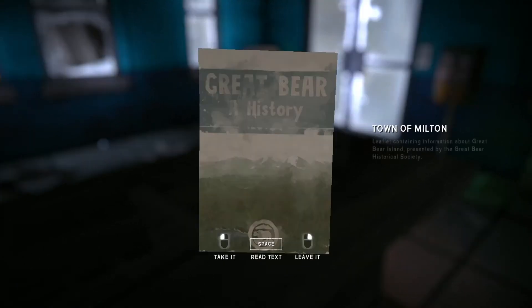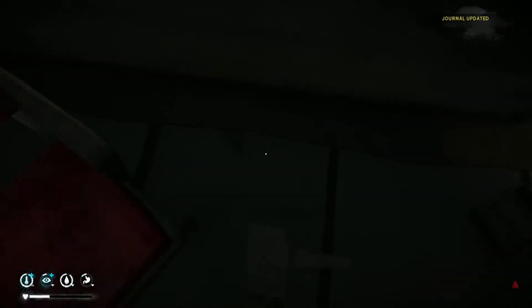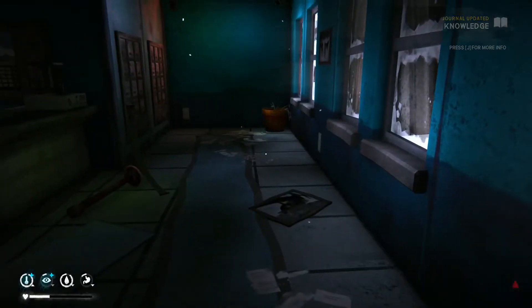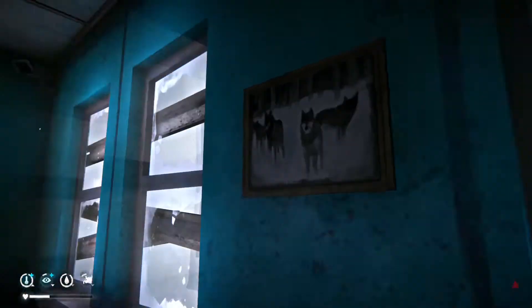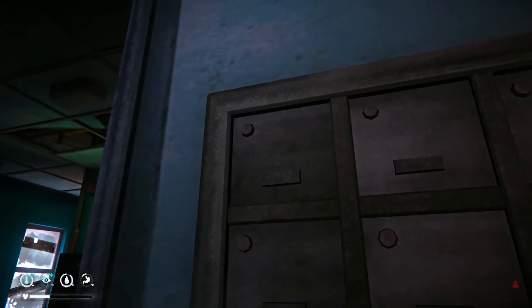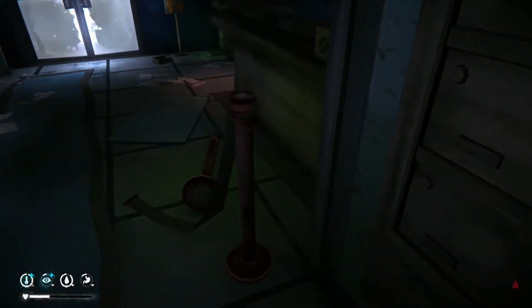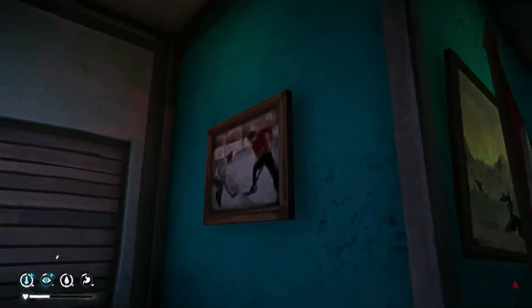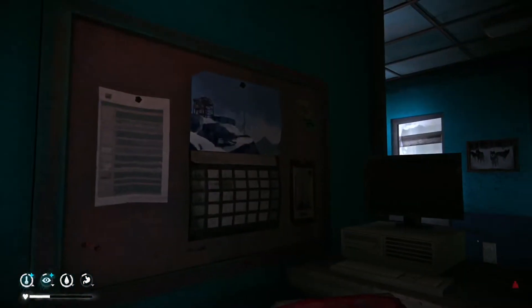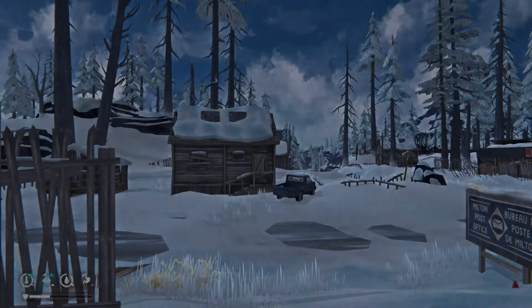Another book. Town of Milton — there's a big wall of text here. If you guys want to read it, pause it — I'm not going to read it. Take it and read it later. What else have we got around here? Trash. Travel the newspaper. Can you open any of these? Nope — so this is all barricaded. Is there a back way into this place? Let's go have a look at the back.